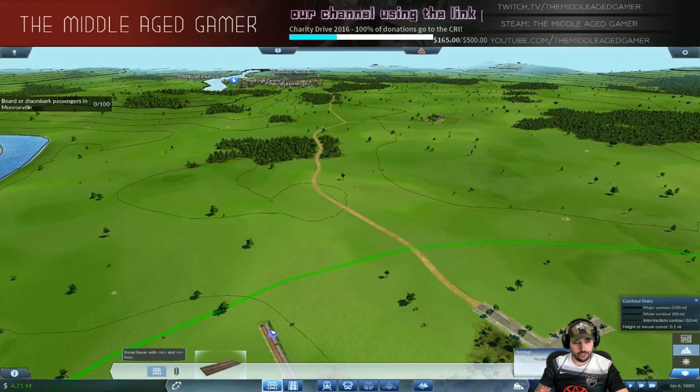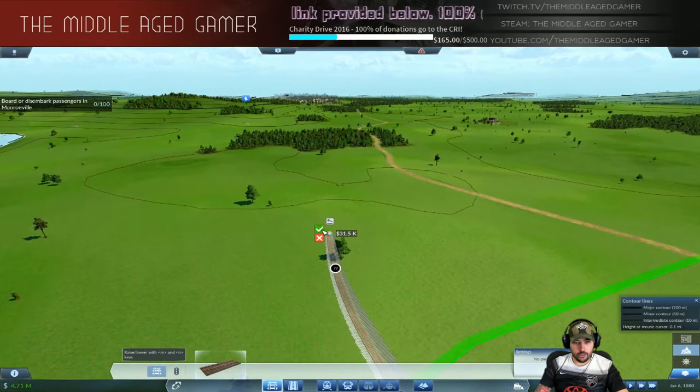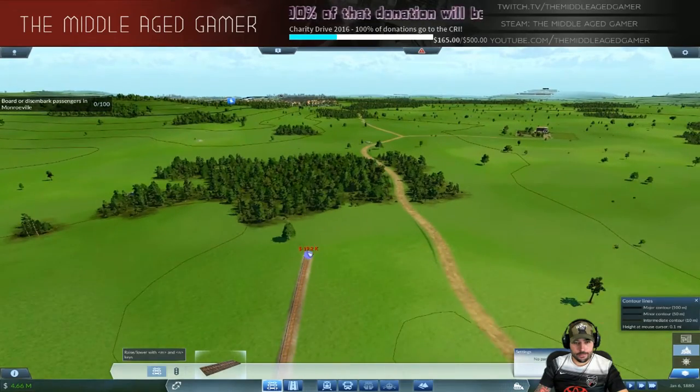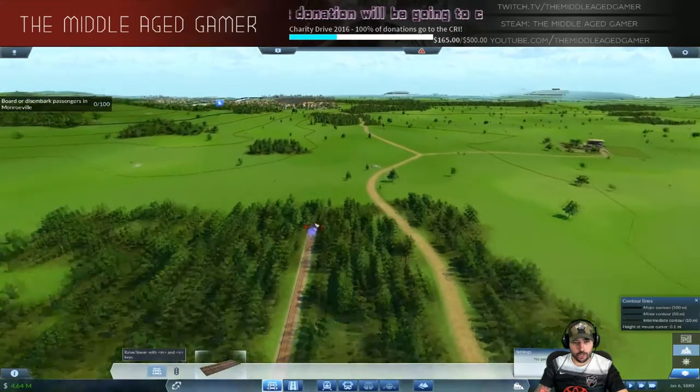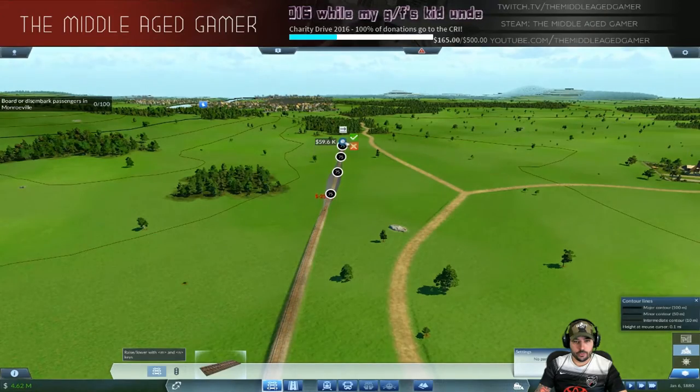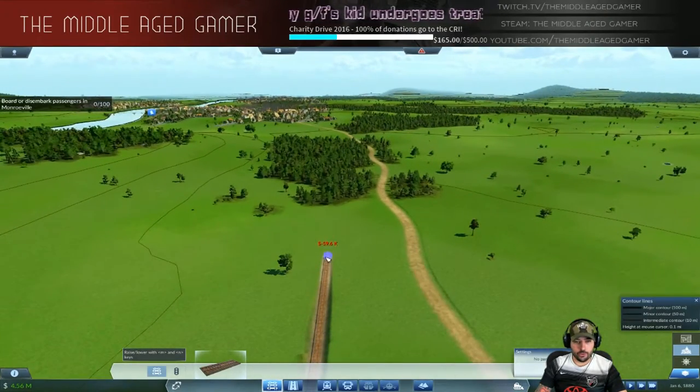When building the tracks, try to do it in smaller sections so you don't waste too much money or raise and lower the track too much. If you build it in large sections, you can see how high up the track gets — very unnecessary. It would be 309,000 to go that far, but if you do it the right way it's about 90,000 to go that same distance instead of 300,000. So it's very important you lay the track correctly.